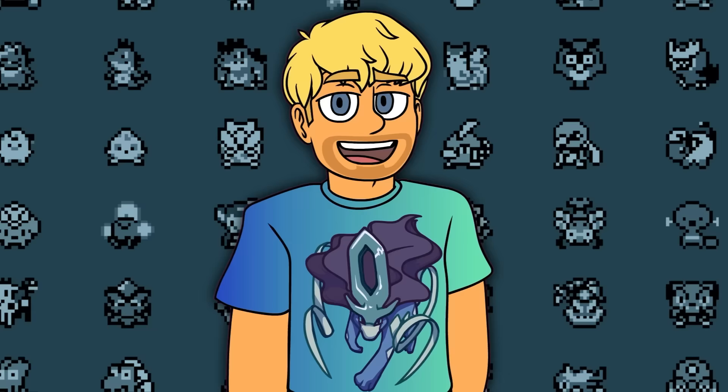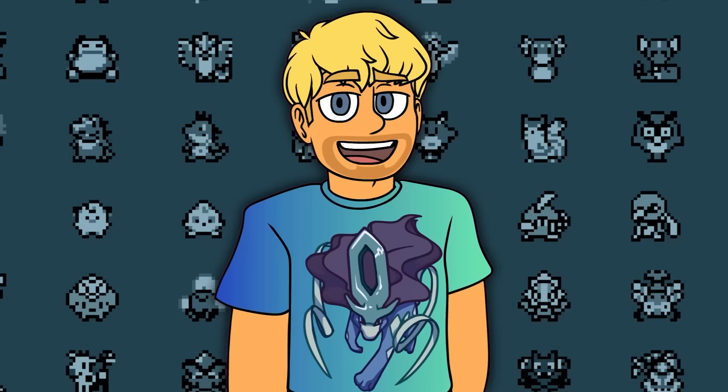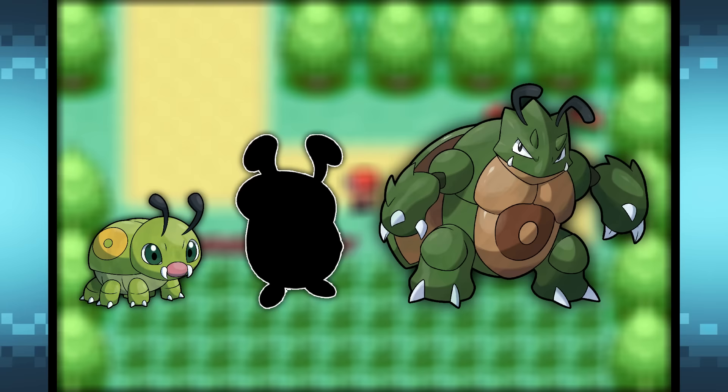If you're wondering why it's called Gutenbug — the inventor of the printing press is Johannes Gutenberg. So we just slapped Bug on the end of his last name and called it a day, which I thought was pretty clever. And yeah, that would be the fourth starter Pokemon for the Kanto region, in my opinion.